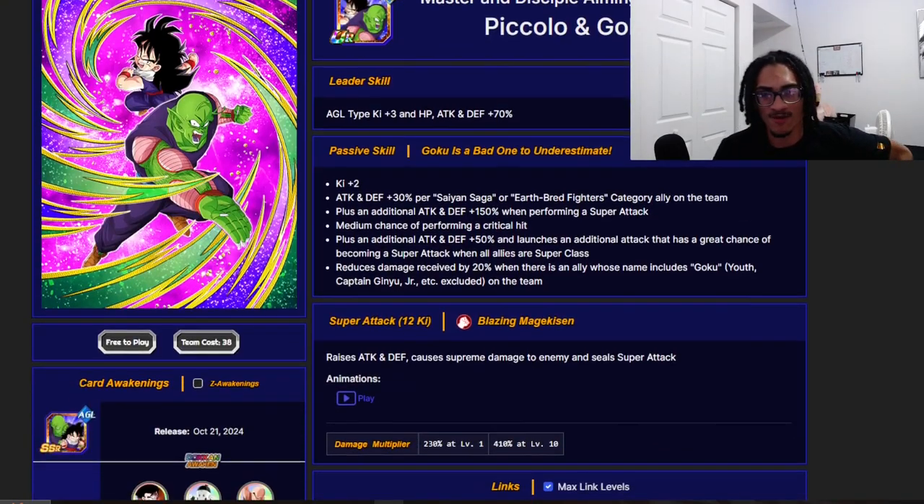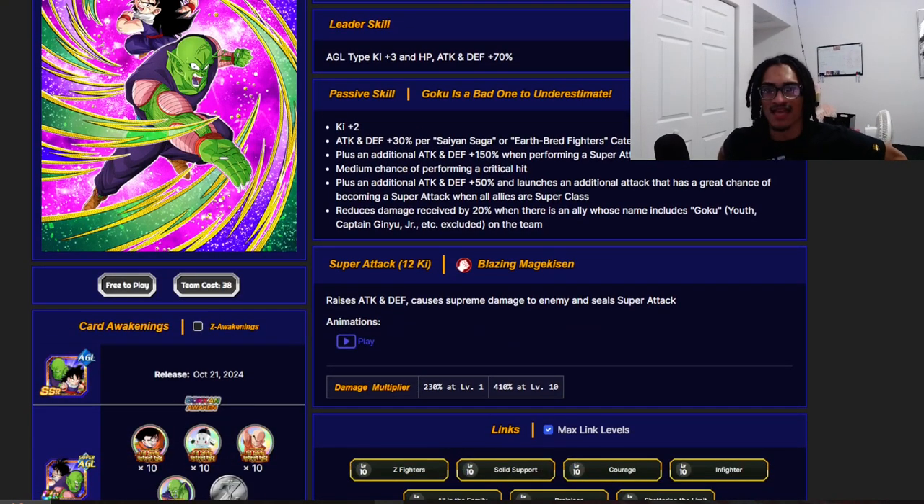Their passive gives 2 Ki, and they also get 30% attack and defense per Saiyan Saga or category characters on the team, as well as 150% attack and defense when performing a super attack. They have an unrestricted 30% chance to crit and an additional 50% attack and defense, launching an additional attack with a 70% chance to come as a super attack when there is a full rotation of super class allies.